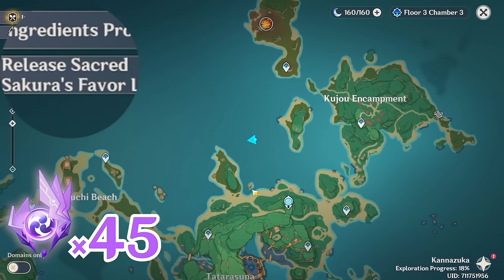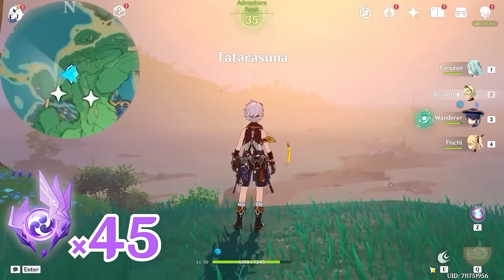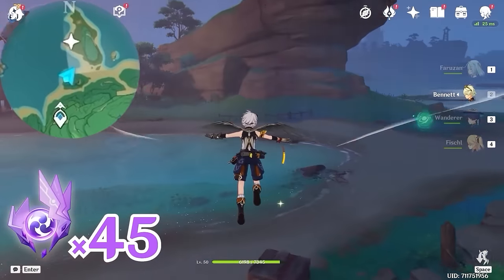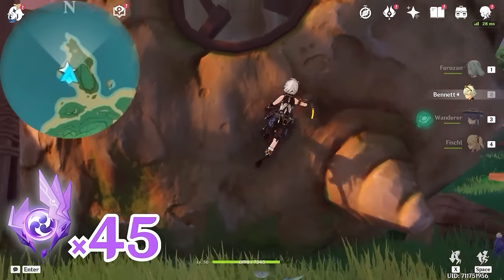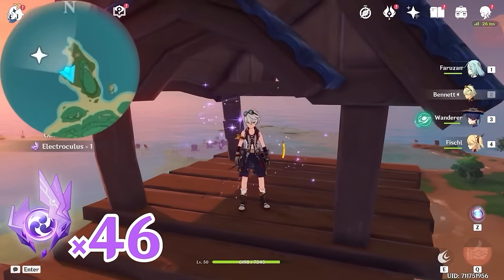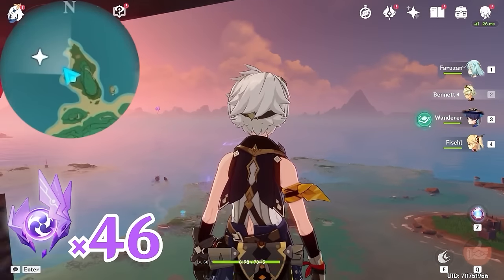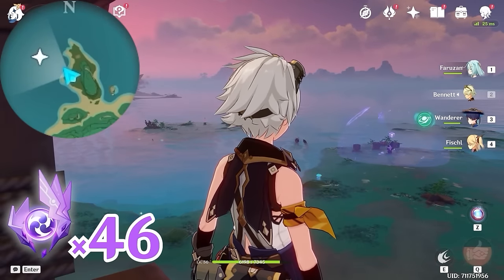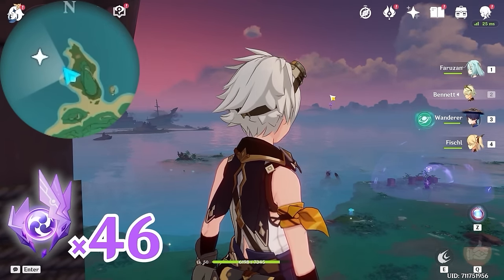After that, let's teleport to this waypoint, and let's head towards north, upward on the minimap. Let's climb up here. Turn towards northwest, upper left on the minimap — you can see the Electroculus floating in the air. Below it there's an Electrogranum. Here we're going to solve a puzzle in order to activate the Electrogranum by finding three Electro Sealys.